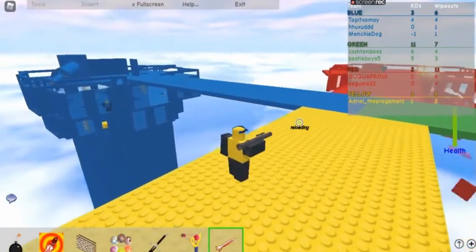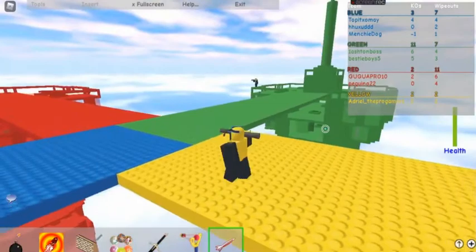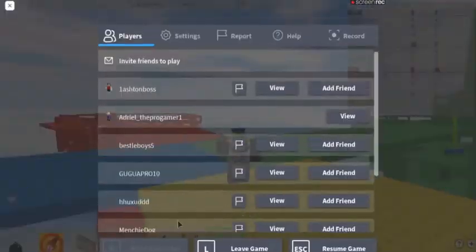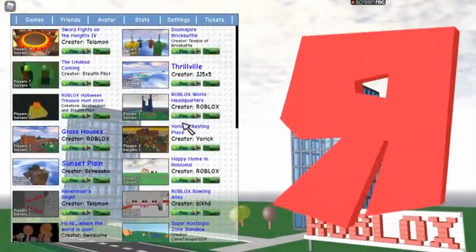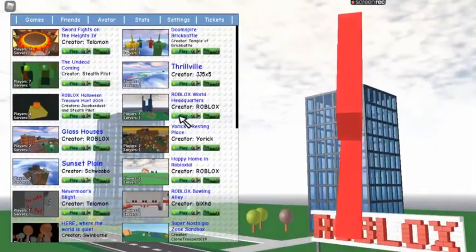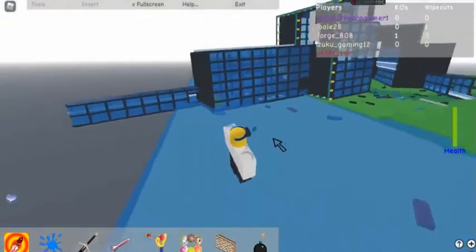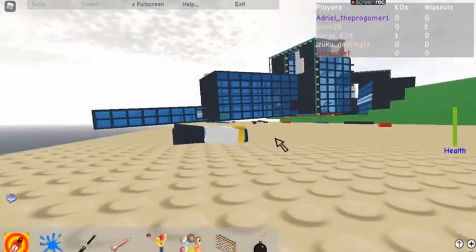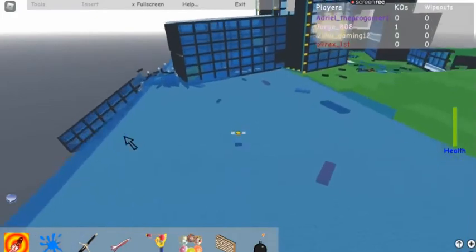Let's shoot this guy. Let's move into the next game — just to show proof. So let's play some other Roblox games. This one, because it has people on it. So this is the old version of Roblox.